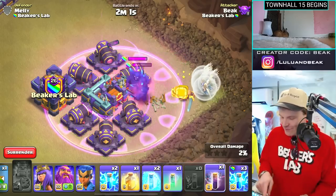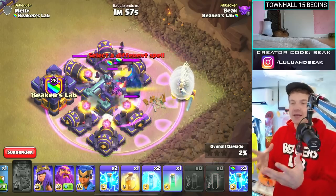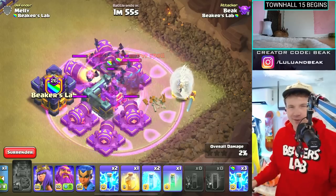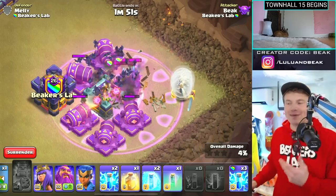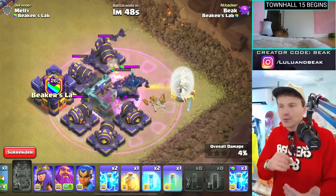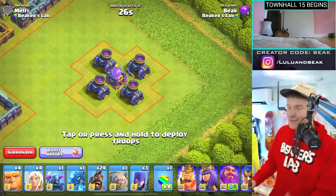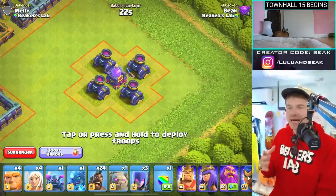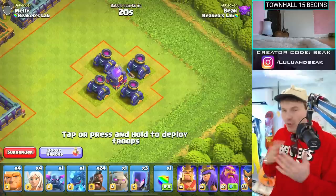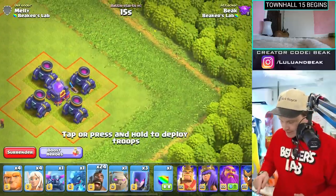I wanted to see if bats and skeletons would activate the spells — I don't think they're going to, because it probably behaves like a trap. It would be kind of a ripoff if you could activate it with one skeleton spell. I'm also curious — how is a slow-attacking defense like a mortar going to behave when raged? It's going to be way faster and hit way harder. Is it going to be able to kill a hog rider?